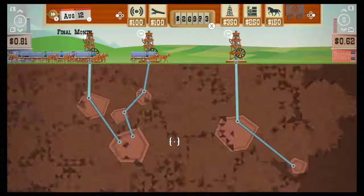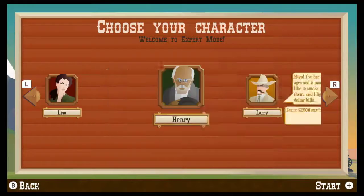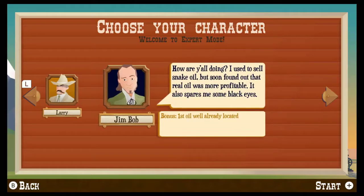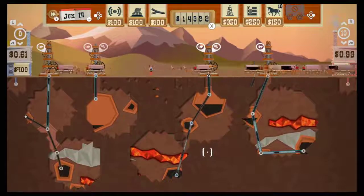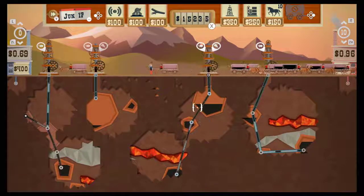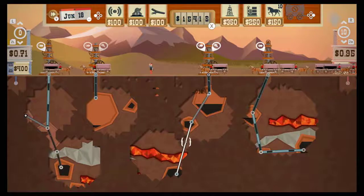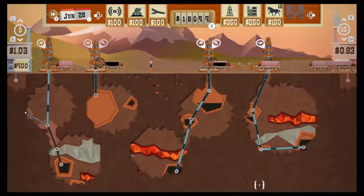I just wish there was a bit more to this. There is an expert mode which unlocks after you beat the normal campaign and ups the difficulty a little bit, giving characters unique bonuses, though I don't feel like this made the game that much harder or fun. To really enjoy and challenge yourself, I think you basically have to handicap yourself, not investing in the more powerful equipment, or perhaps just playing one-off scenarios. The campaign is only about five hours long, but after you complete the first area, it doesn't really change much.